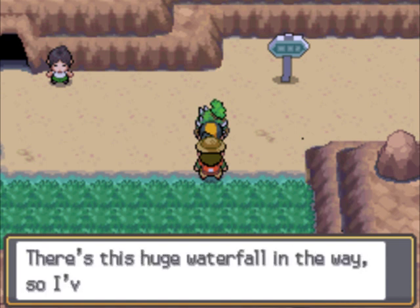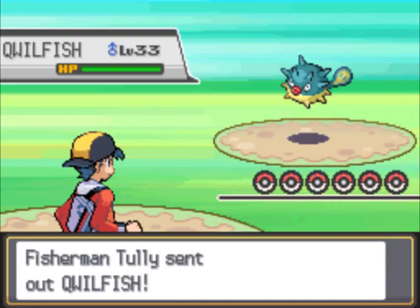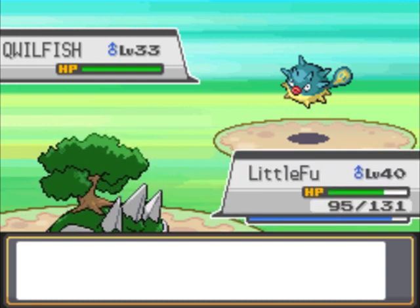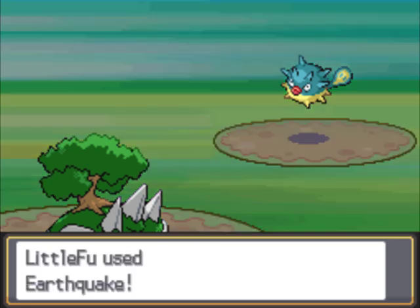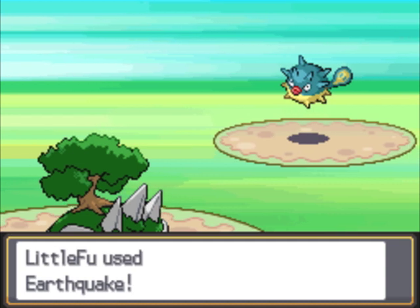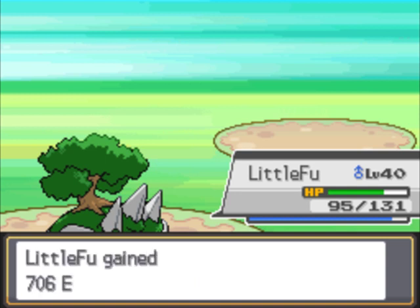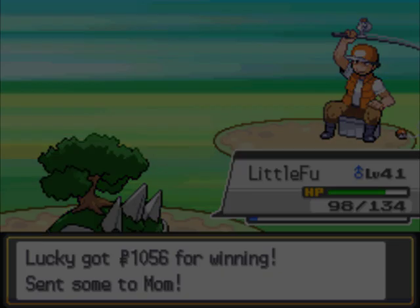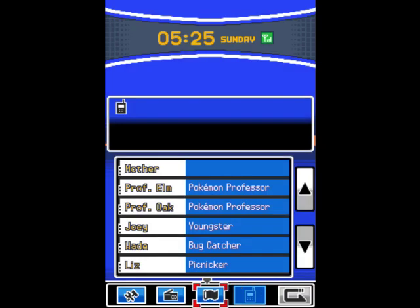The next rematch is somewhere over here. It's probably the Fisherman down here — I suspect you, and I was correct. Fishing is boring to him — you should reconsider your career, sir. Water/Poison type leaves it pretty vulnerable to Earthquake. Even with the defense boost, it's a STAB Earthquake from my Torterra — you're not living that. Level 41! That's it for this area.